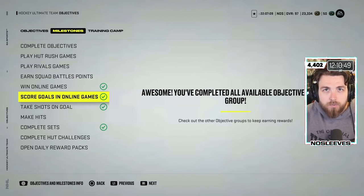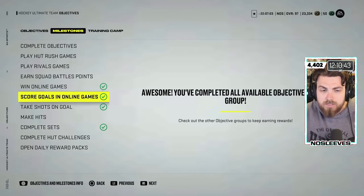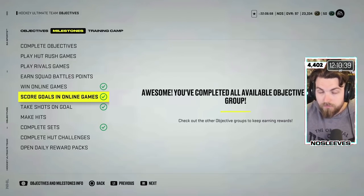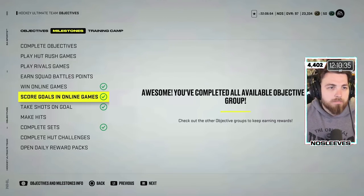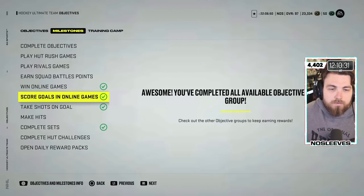If someone wants to grind it out and get Ray Bourque and have a massive flex the first two weeks of the game, let them. It's not going to impact the game overall that much because the people who actually get that card will be so minuscule in number that it won't really matter. For forwards it could be Alex Ovechkin, Stamkos, or others — the players are up for debate — and I think that would be a really good option.